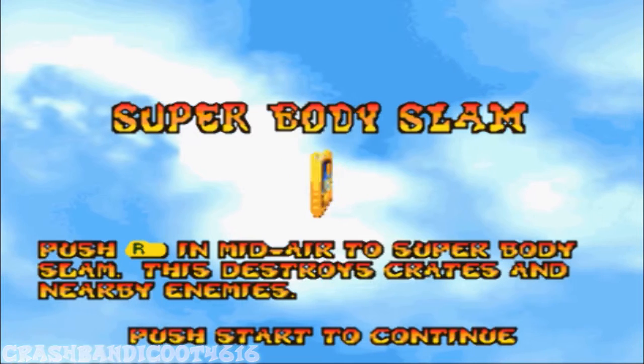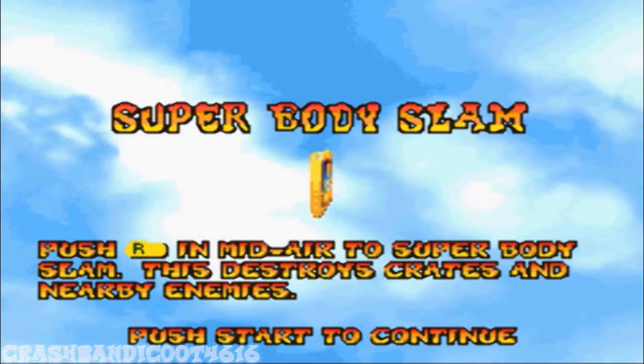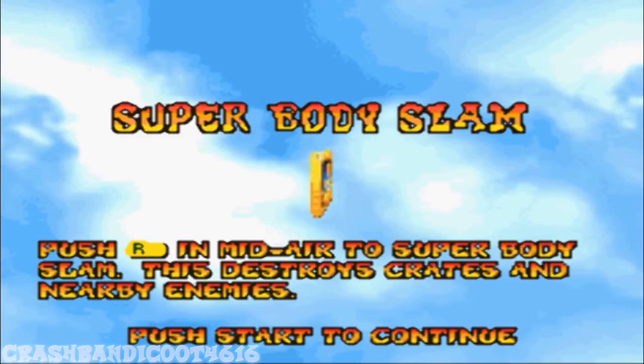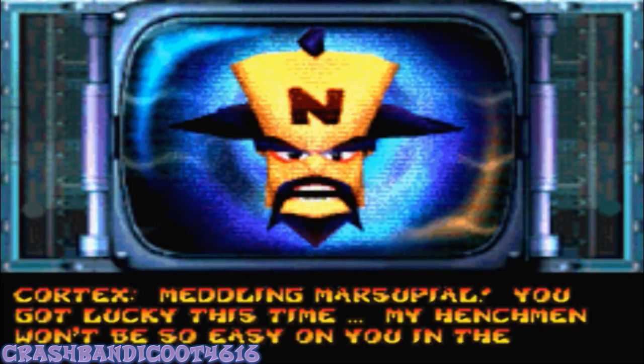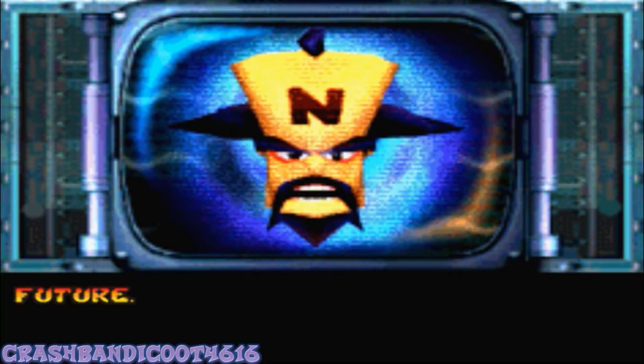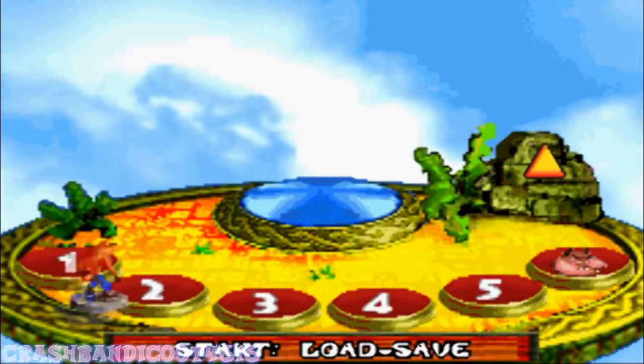And there's our super body slam power-up, which is the same as in Tiny's fight, but in this case you fight Dingodile together. And Cortex is talking to us — let's read this. 'Meddling marsupial, you got lucky this time. My henchmen won't be easy on you in the future.' I think I've messed up his voice.